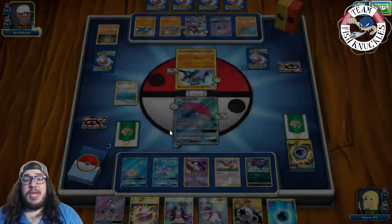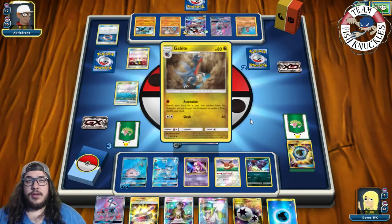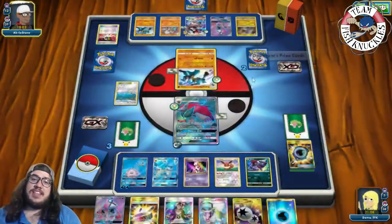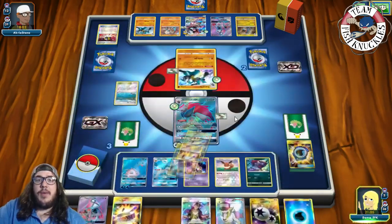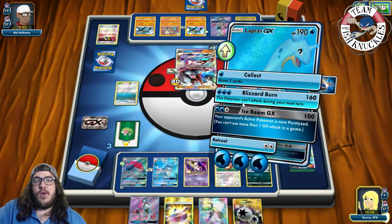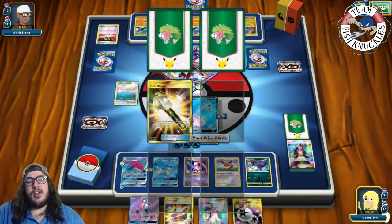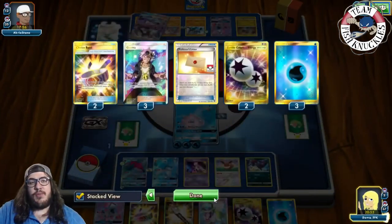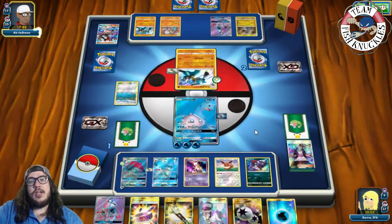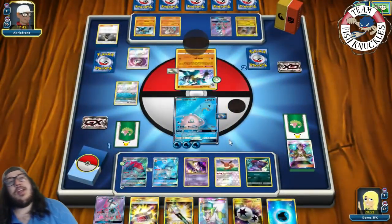We see Ultra Ball discarding Bridgette and Choice Band. Actually, we can Blizzard Burn to knock out this Lycanroc! We pass to our turn — Guzma brings up Lycanroc, attach Water energy to active, put Choice Band, and go for Blizzard Burn for the knockout. There's a Fieldblower and Water energy. We've played three Guzmas so far. If opponent doesn't have Garchomp we actually win the game — we can just retreat and go for Riotous Beating.